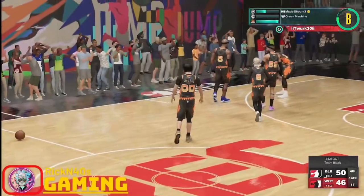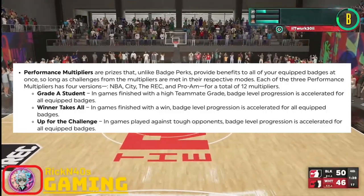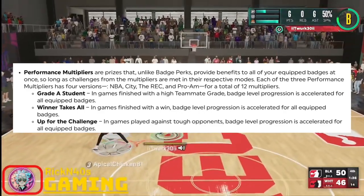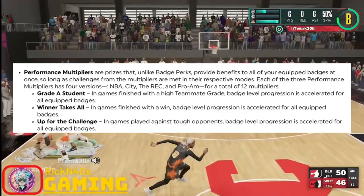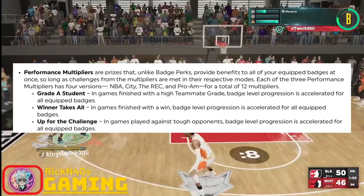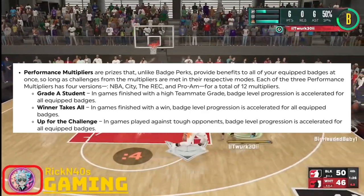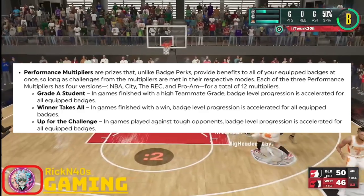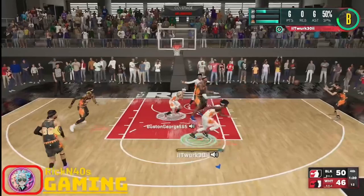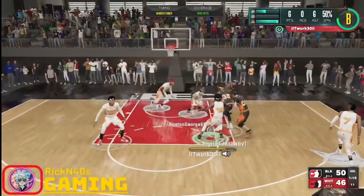The first multiplier is Grade A Student, which gives you a boost on badge level progression if you finish the game with a high teammate grade. Then we have Winner Takes All, which gives you a badge level progression boost in games where you finish with a win. And then we have Up for the Challenge, which gives you an accelerated boost for your badge level in games played against tougher opponents — though I wonder what tougher opponents actually means and how tough they have to be. We'll just have to wait and see.